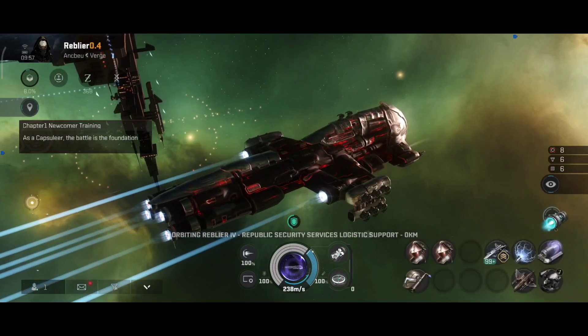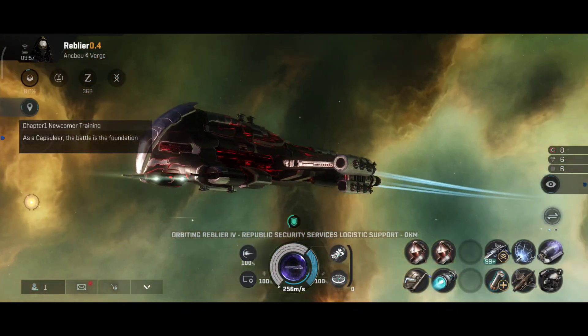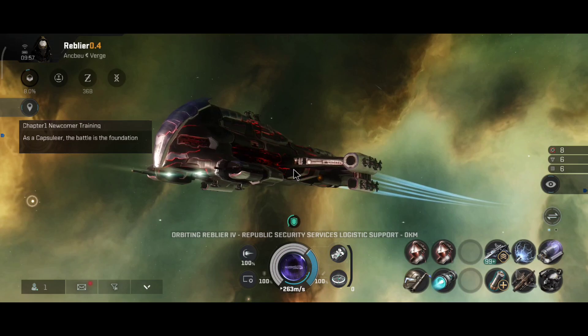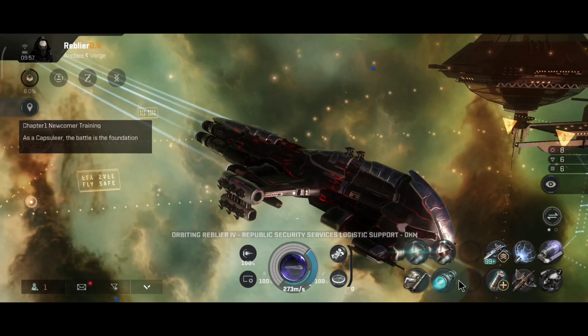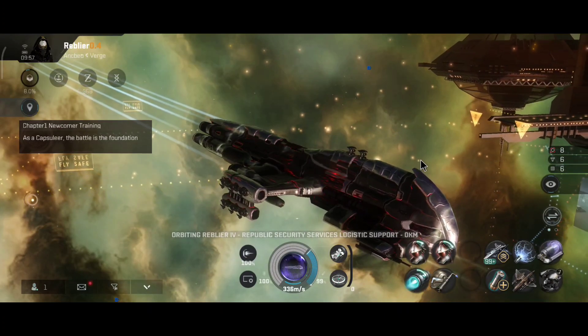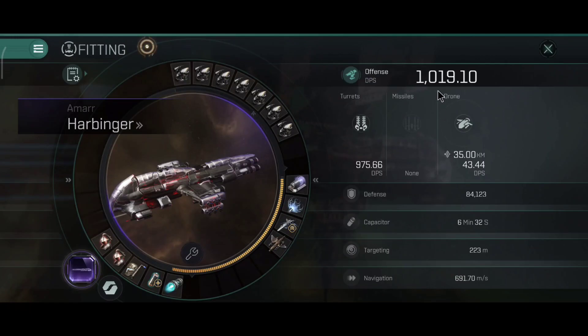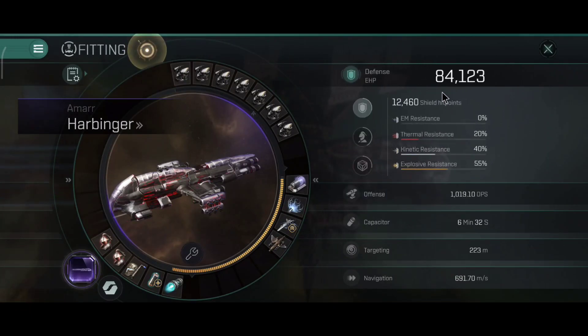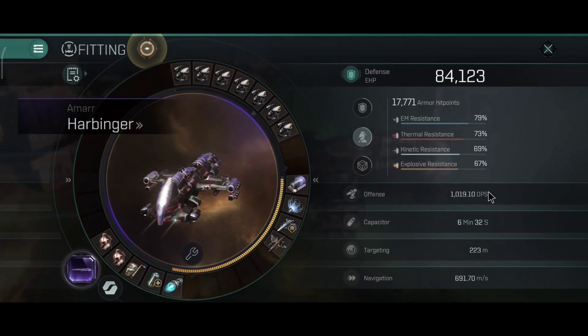Let me get the armor repairs on this page, the capacitor battery on this page — the module layout is the way I like it. Turning on the adaptives and afterburner: 84,000 hit points, 79%, 73%, 69%, and 67% armor resistance, which is not bad. 17,000 armor hit points is a lot of armor for a battlecruiser.